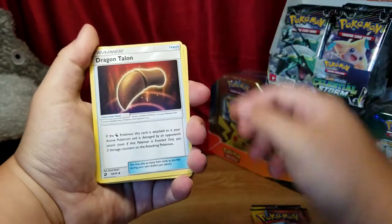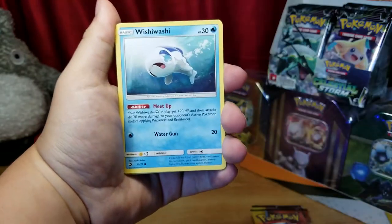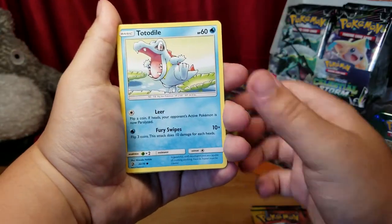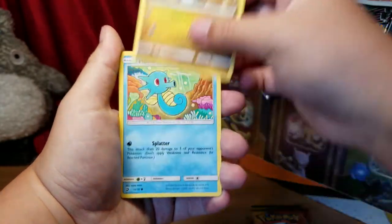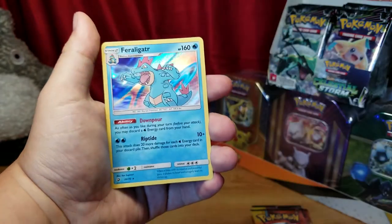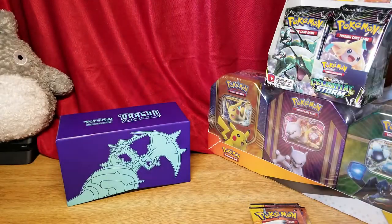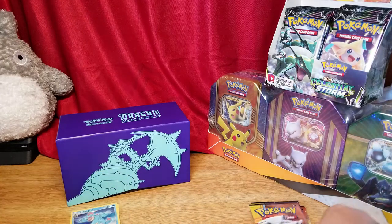Dragon Talon, Combusken, Charmander, Totodile, Bagon, Horsea. Combusken again - oh, a Feraligatr holo! Not a bad start guys, not a bad start.